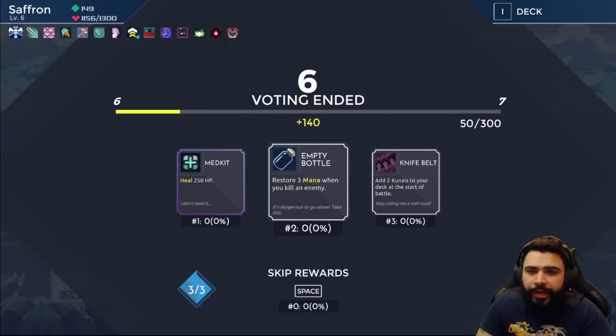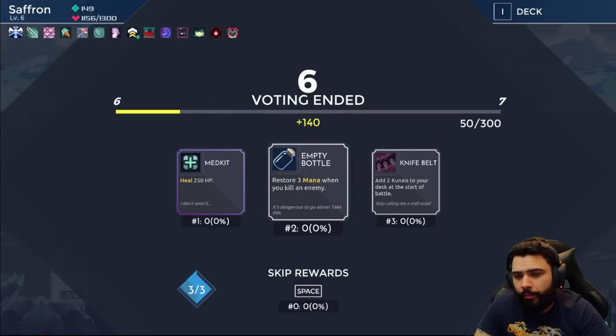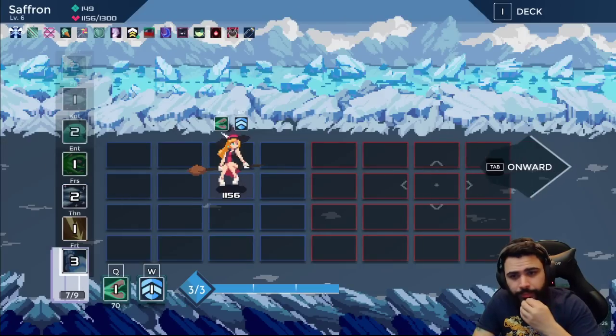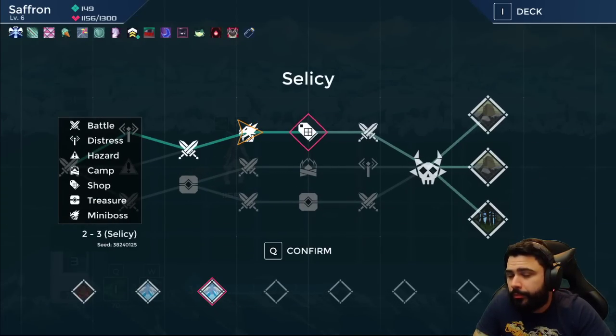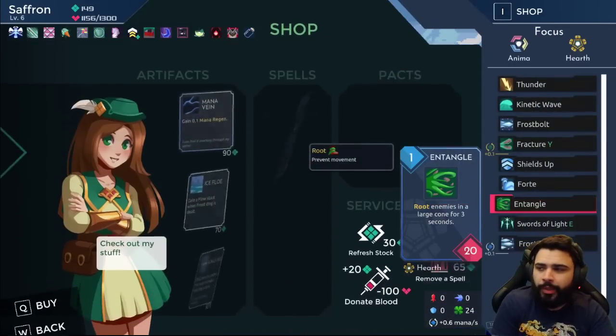Let's do Empty Bottle — we're getting pretty desperate for mana. I like Knife Belt here too. They're both cute. If I didn't have flow on shuffle I would not take Knife Belt. We can fight the shopkeeper for fun.